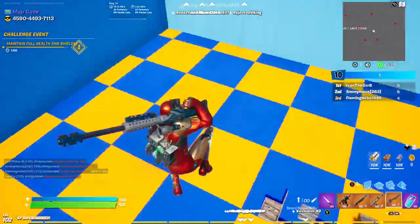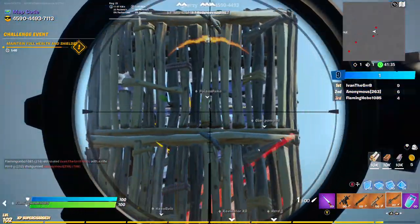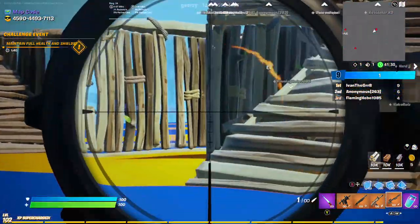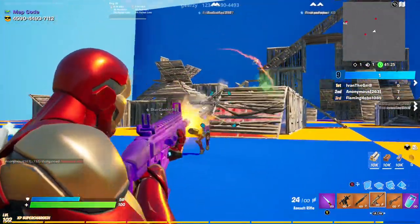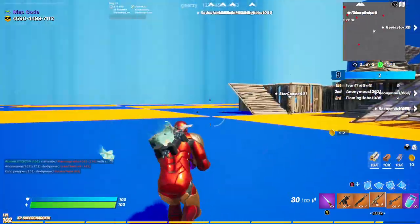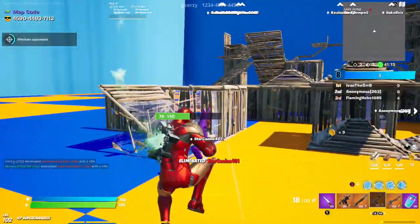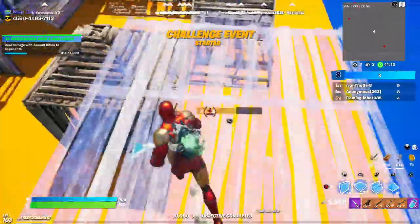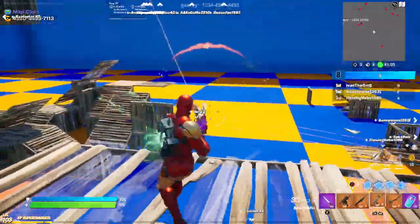I also got the 'deal damage with scoped weapons' challenge, which is one of the XP Extravaganza challenges. The scar is really good for AR eliminations, and same with the shotgun. I can also use my rapid fire SMG for SMG damage. The scar is pretty easy to get damage with too — and I just got another kill there. You won't always see it updating on the side of the screen, I think that's just a glitch with Fortnite. There it goes — it just updated with eliminate opponents and I leveled up, getting 10,000 XP. Now my tracker is updating with AR damage.